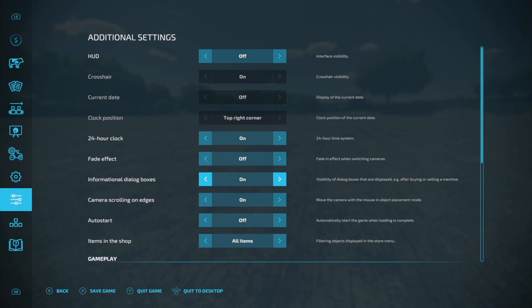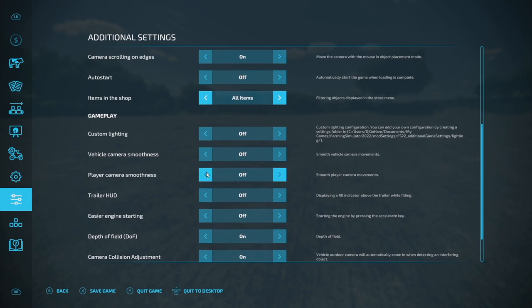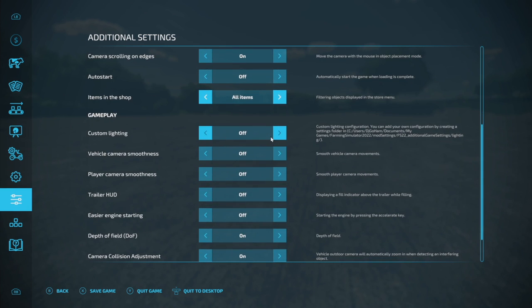You've also got informational dialogue box visibility — things shown after buying or selling a machine. Camera scrolling on the edges lets you move the camera with the mouse in object placement mode. Auto start automatically starts the game when loading is completed. You can also filter shop items by default items, mods, DLCs, or all items.